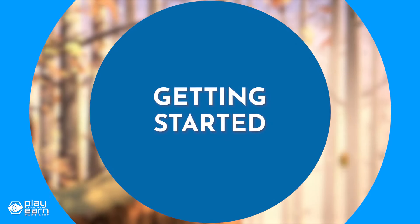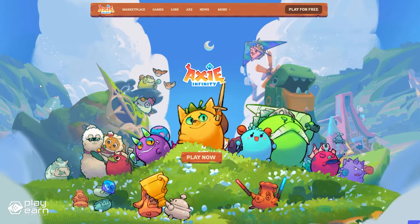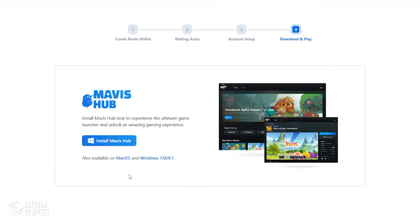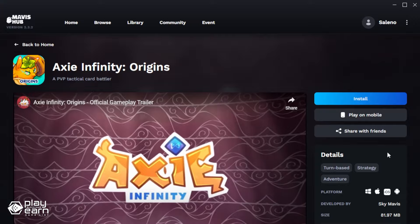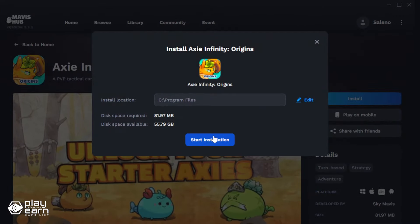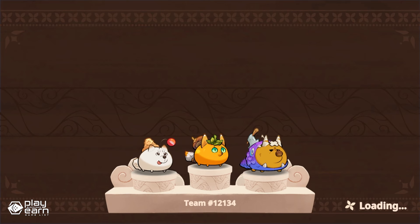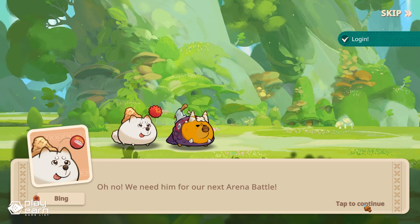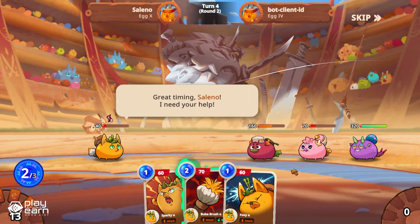To get started with the game, first you'll need to sign up for an account on their website. You can continue with Facebook, Google, Apple, or an email address, and also with a Ronin wallet if you have one. Then you'll need to install the Mavis Hub, log in, and install the game from the application. The game will give you three starter Axies when you begin, run you through a short battle tutorial to get you familiarized, and from there you decide how to go about your Axie journey.